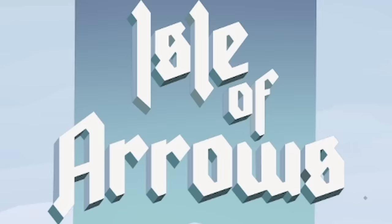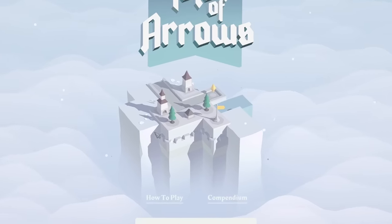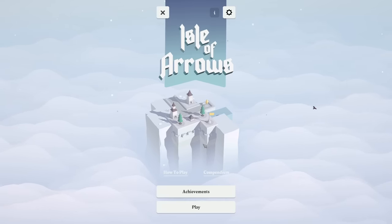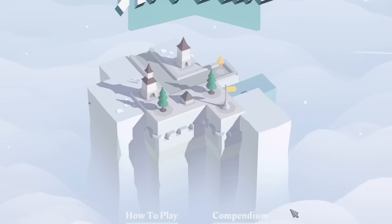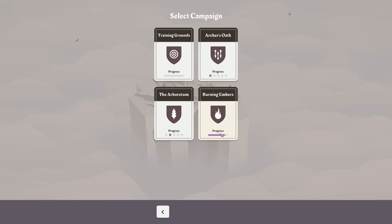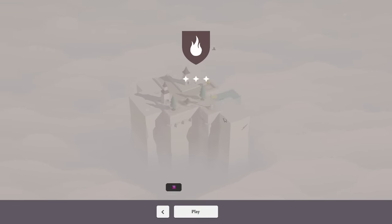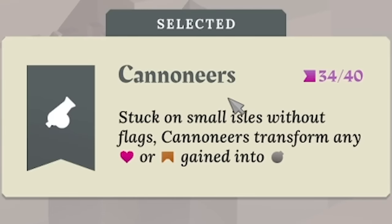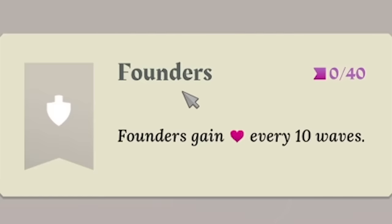Hello, fellow engineers, and welcome back to All of Arrows. It's been a while since we played this, but I thought with the snowy-themed mountain, and since I'm probably going to be in the mountains when this comes out snowboarding, I figured let's get back into it. Last time we didn't quite finish the Burning Embers, so we're going to head back there. We've got to get to wave 40. That was with the cannoneers last time — that was hard work. I'm going to just be the founders. Play it simple.